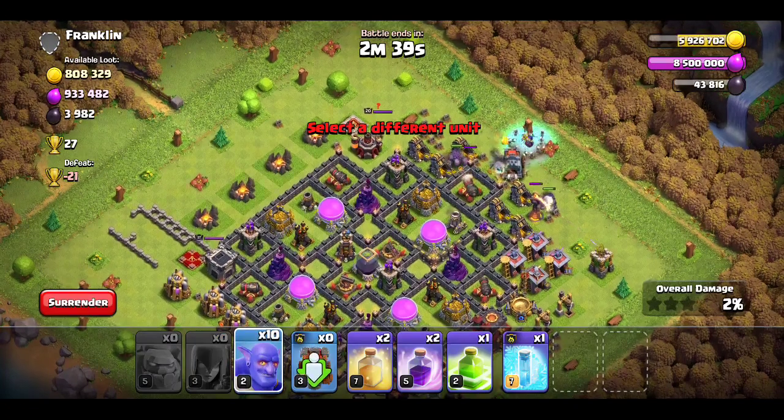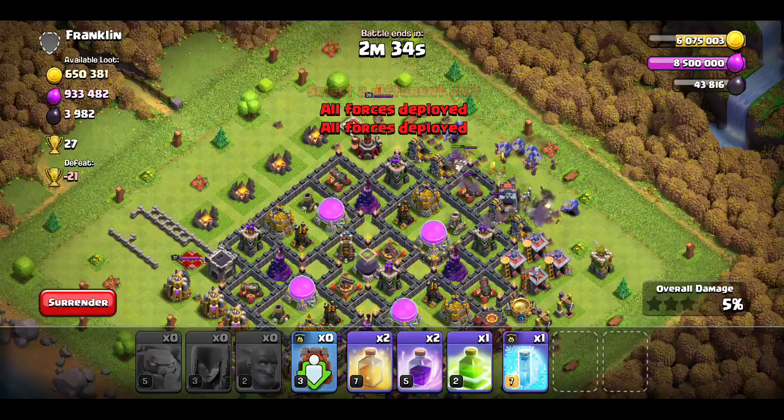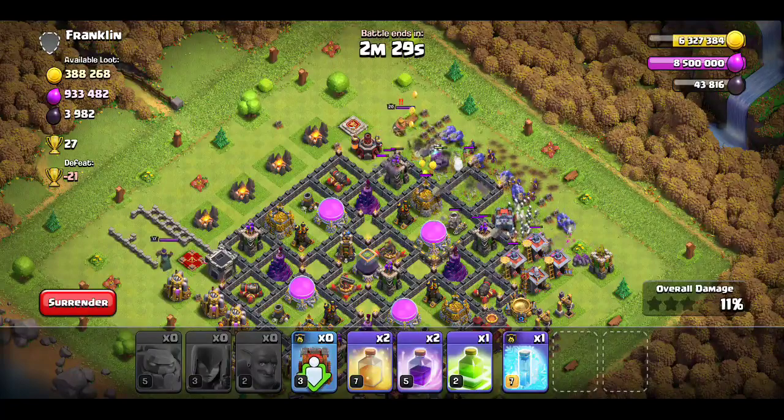Flood the witches in the middle and drop a couple of bowlers on the edges just to funnel. Oh, I forgot about my clan castle — the wall wrecker's gonna go that way. Oops.